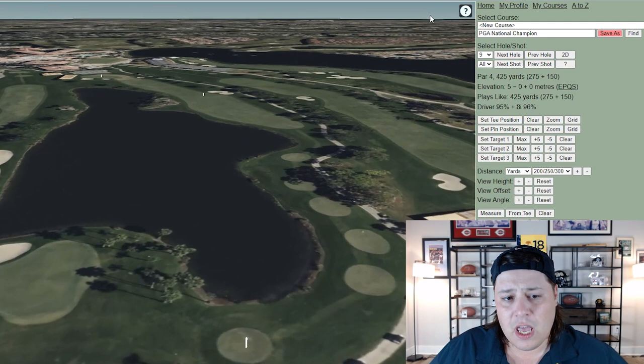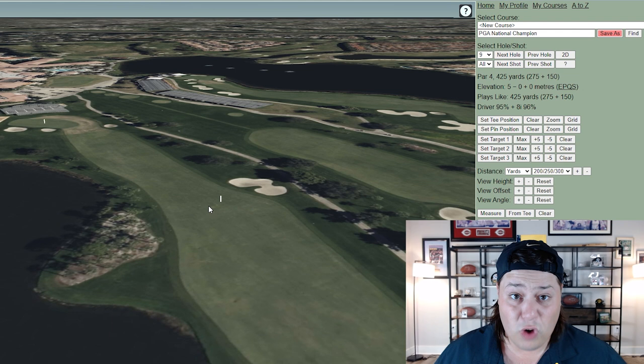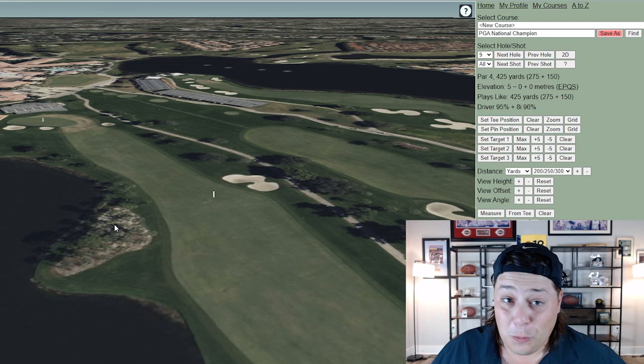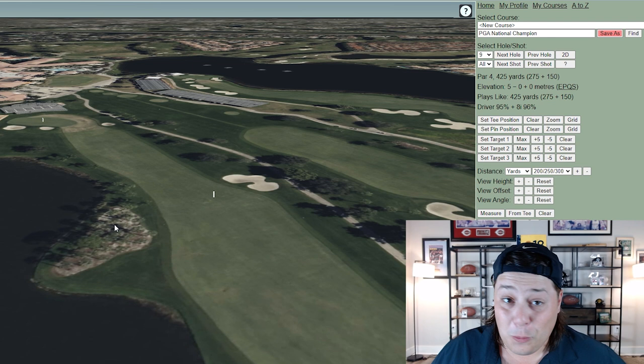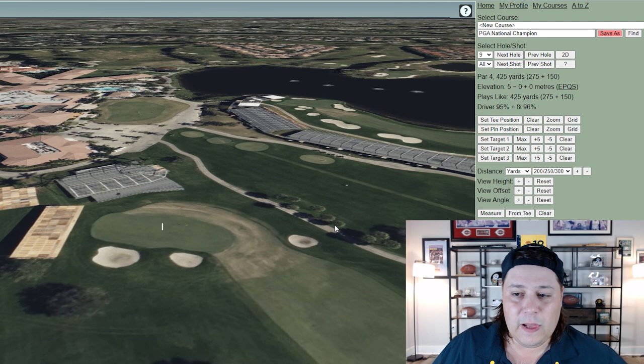Hole nine is 425 yards with another difficult tee shot due to the angle off the tee. The fairway slopes from right to left, making it extremely hard to hold unless you hit a draw. The fairway bunker to the right is deep and makes approach shots very difficult, and the natural area to the left gets more attention from tour pros than you'd think — you'll even see a few end up in the water from time to time. A tough hole where you're looking to make par and move on.